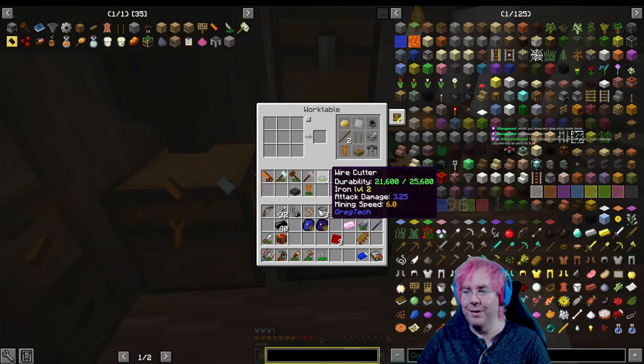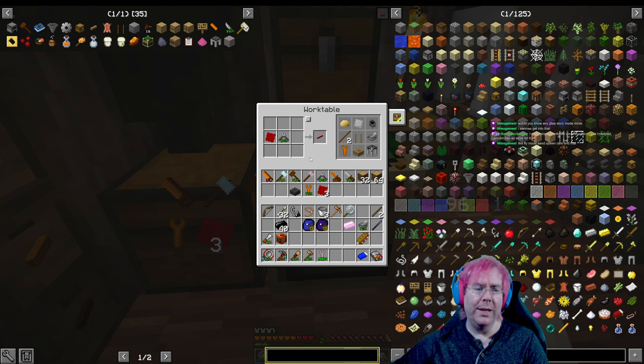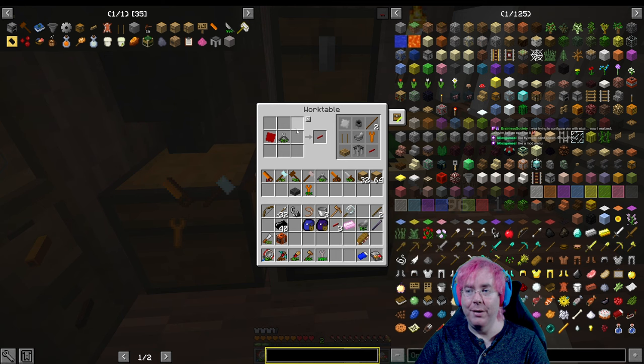I was trying to configure Vim with Elixir and realized LazyVim has an extra for it. Like fly mode and spunk horrors - there might just be console commands, like cheats, to do that. Six ingots of red alloy to make three wires - it's very expensive. Like a mod menu? Yeah, maybe you can code something. You'd rather make one - there's got to be a website talking about how to do it. Probably Lua.